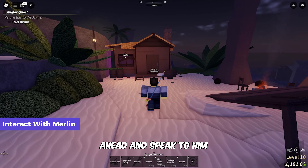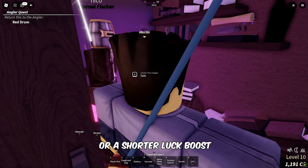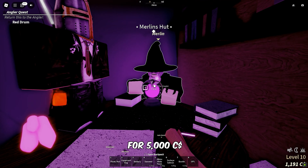Once you find Merlin, go ahead and speak to him. He offers an enchanted stone for $11,000 or a shorter luck boost for $5,000.